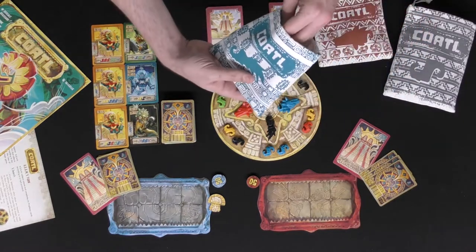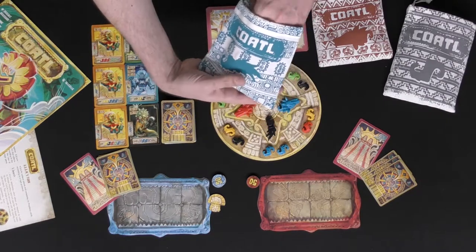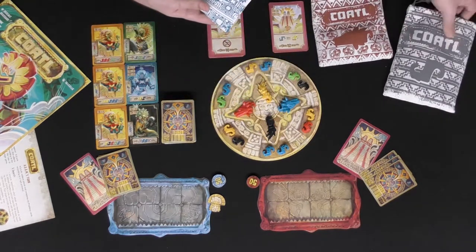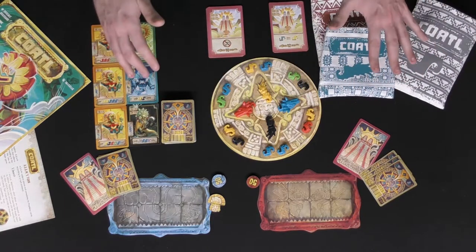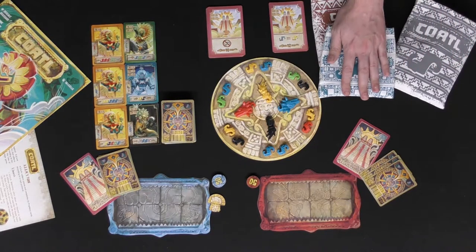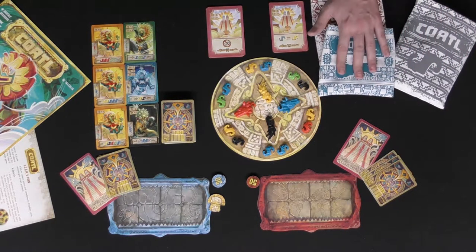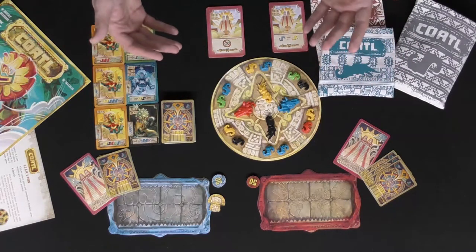Take all of the pieces of a specific type — like this is tails — and place them all in each of the bags: tails, heads, and then the body pieces. Now technically for the game's rules and cards, all of these pieces are body pieces. The only difference is there's an end and a beginning to your codal and you need to have one of each at each side in order to score that codal.